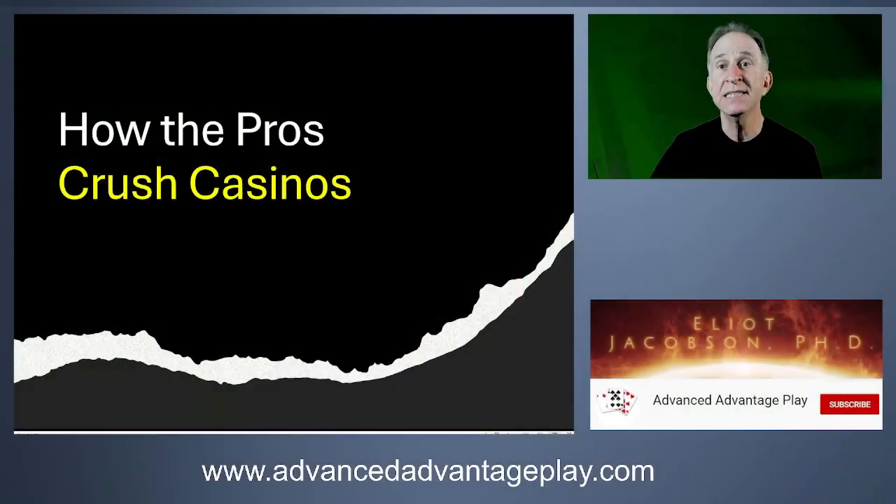Hi everyone, Elliot Jacobson here for Advanced Advantage Play. The topic today is how the pros crush casinos. For people who don't know much about Advantage Play, they tend to think in terms of three ways people can walk into a casino and make a profit: blackjack card counting, playing poker, and sports betting.